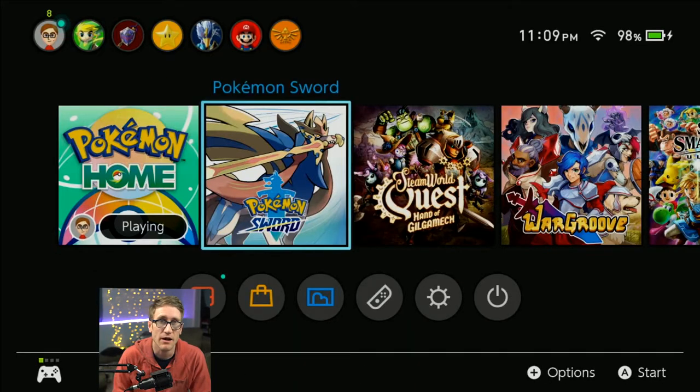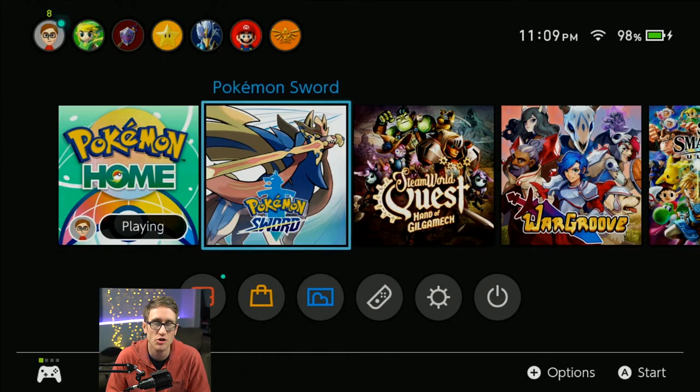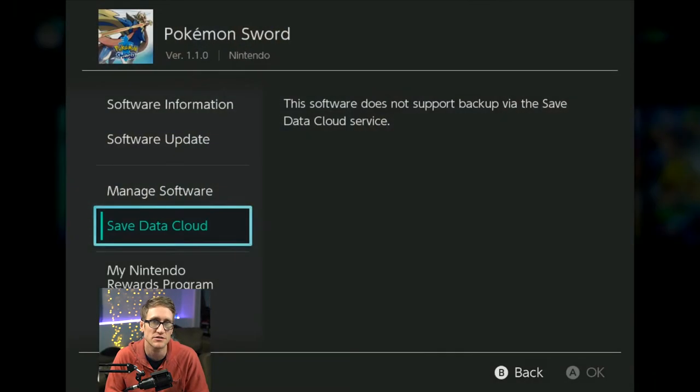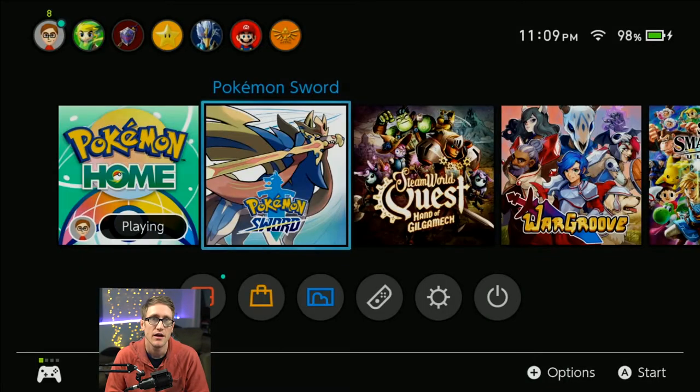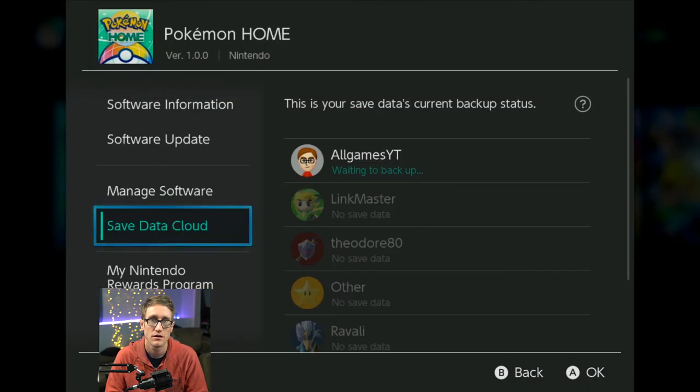Pokemon Sword and Shield do not use cloud saves — you cannot use the same save file on Pokemon Sword and Shield, which has been really irritating with three switches. If you go into options by pressing plus and go to save file, it says 'this software does not support backup using the save game data.' But let's see if Pokemon Home supports it — it does! Holy mackerel, that's huge.